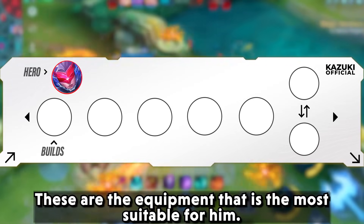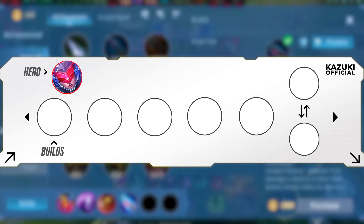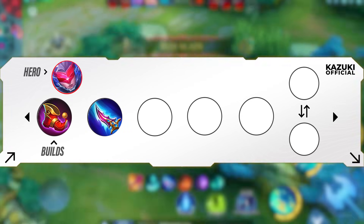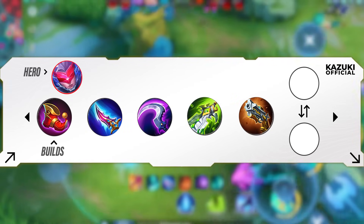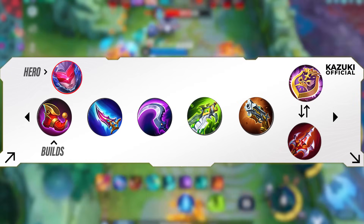These are the equipment most suitable for Saber: Magic Shoes, Blade of Heptasis, Hunter Strike, Blade of Despair, Malefic Roar, and Immortality or Endless Battle.